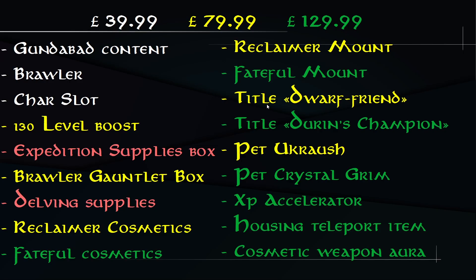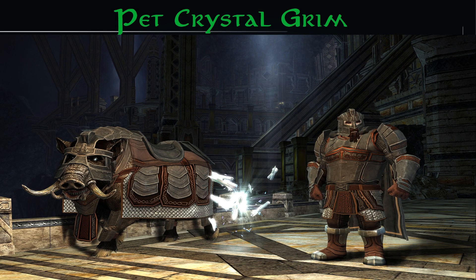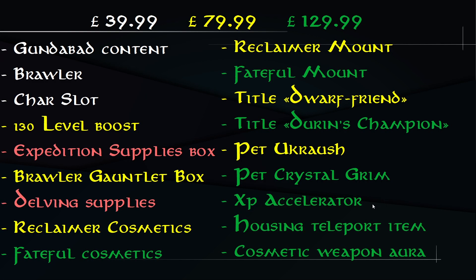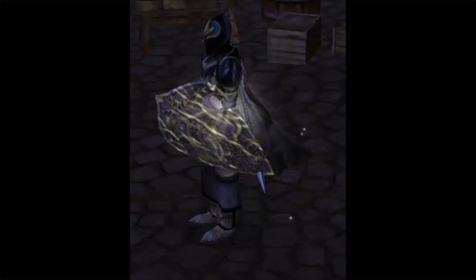With the Collector's Edition you get the title 'Dwarf Friend,' and with the Ultimate Fan Bundle you get the title 'Endurance Champion.' The Collector's Edition includes the pet Ukraush — a crab-like creature shown in the bottom right — while the Ultimate Fan Bundle includes the pet Crystal Grim, showcased in the center of the screen. Additional Ultimate Fan Bundle bonuses include an XP accelerator, a housing teleport item to Gundabad, and a cosmetic weapon aura, shown on the shield and looking pretty cool.